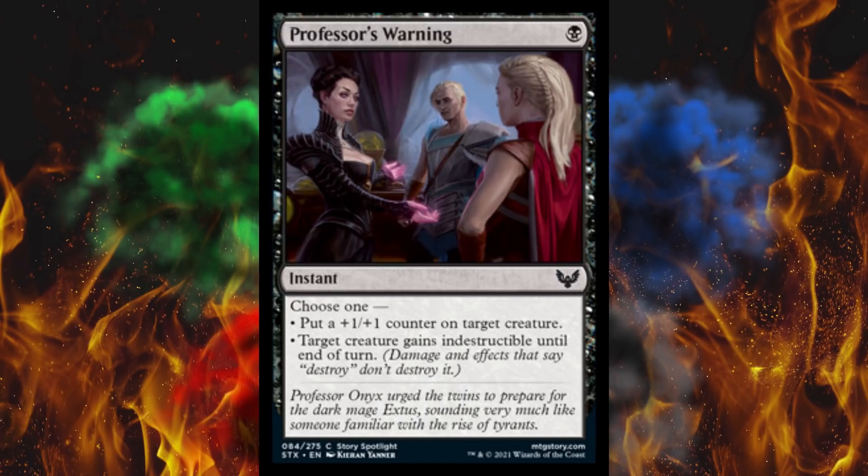Next up, Professor's Warning. I bet she's warning them that Battlebond 2 is coming out eventually. It's a 1-cost instant. Choose one: put a 1/1 counter on target creature, or it gains indestructible until end of turn. So an ambush boost or a saver. Kinda neat — I like the option, especially for 1. That's decent.